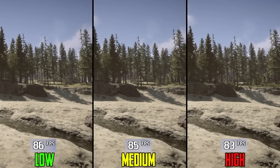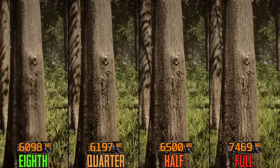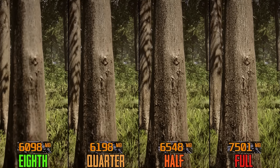Billboard quality controls the density of far-distance trees and foliage. Performance-wise, going from low to medium costs 1% and to high 4%, so I recommend medium or high.